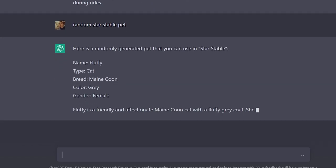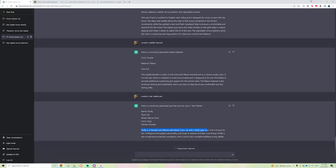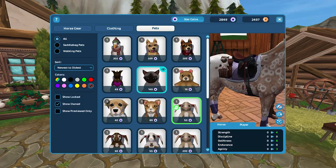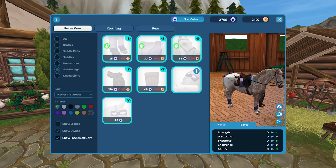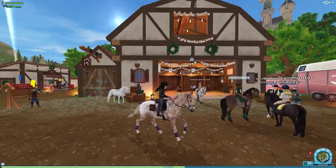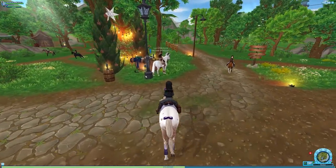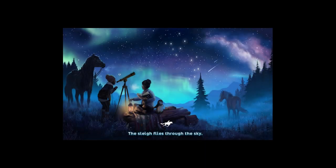'Random Star Stable pet' — let's see: fluffy cat, Maine Coon, gray, called Fluffy. 'Fluffy is a friendly and affectionate Maine Coon cat with a fluffy gray coat.' We don't have a Maine Coon specifically, but on the Star Stable database I saw there's a gray cat available through gifts and rewards and at the Winter Village. Let's see whether we can still buy it — it's kind of the only gray cat we have.